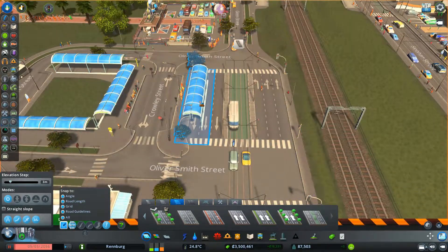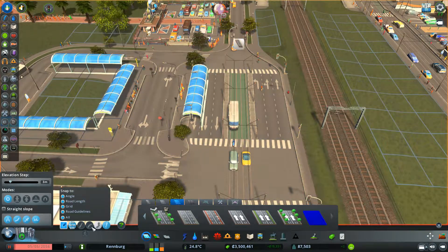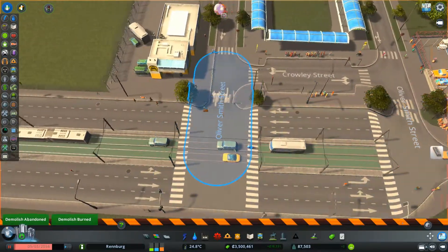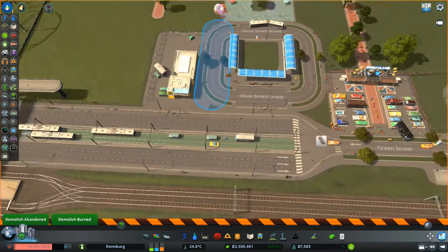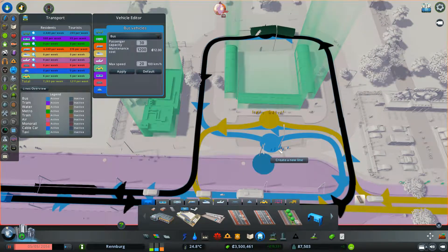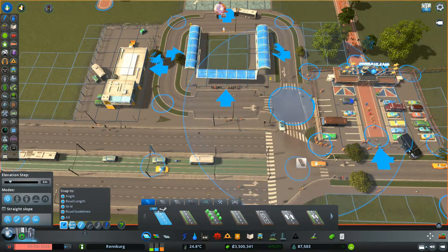Let's make that go into six lanes there. We'll get rid of — is this a taxi thing? It is a taxi stand. There's already plenty everywhere else so I don't need them. Let's get rid of that. Let's move these bus stops somewhere else for now. I can't find the path. So if I just do that for now just so I can find the path.